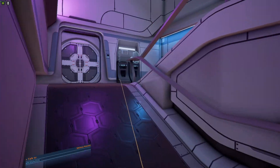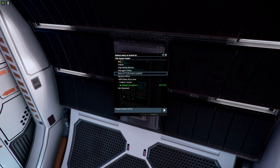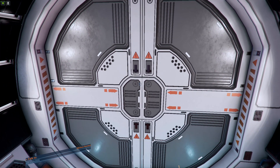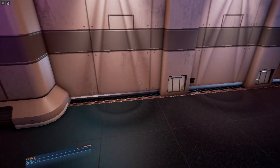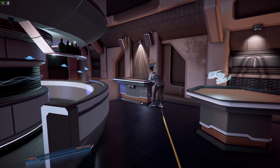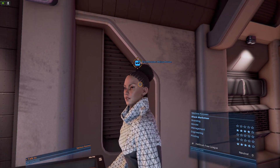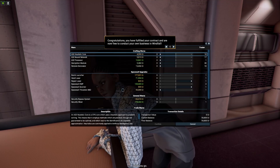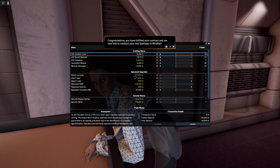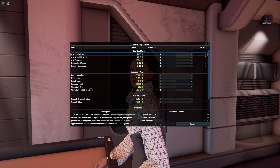Now we're going to go up here to the bar. Last time he was right here and it was a Teladi dude. Let's see who we're talking to this time — right on, it's a female. Good luck out there. Now let's see what she has for sale. She's got all kinds of illegal stuff. That is cool. We got 54,800 credits right now. I'm really tempted to buy the spaceship thrusters, but we're not going to.